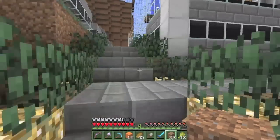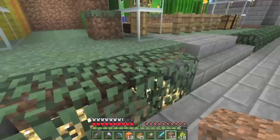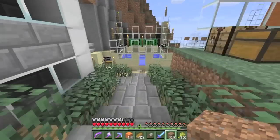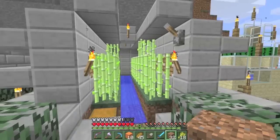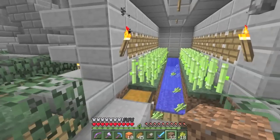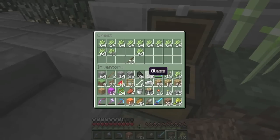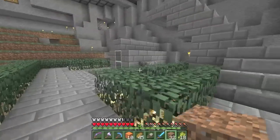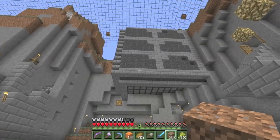This path is complete and merges with another path that's now complete too, with hedges all the way around. This path also leads to the reed farm, which you harvest like that when it's full. It continues on to the stairs to my skeleton trap - a simple drowning trap.